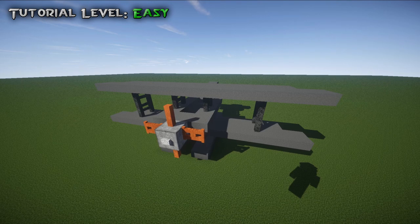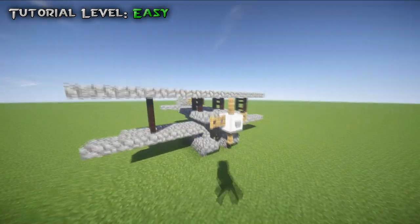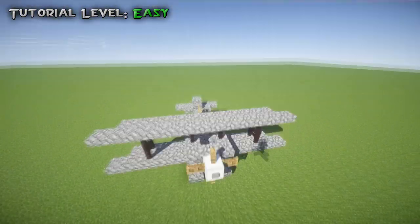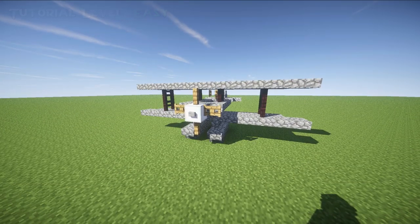I'm just going to switch to the default texture pack to show those of you on console or pocket versions what it looks like. This is what it looks like in the default texture pack — still looks completely fine and still looks like a nice little seaplane. Very simple and a nice little design. I'll switch back to my texture pack and we'll get started on the tutorial.